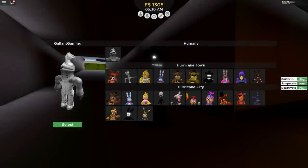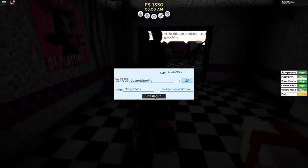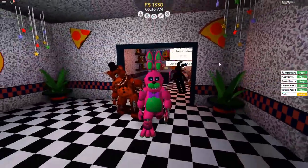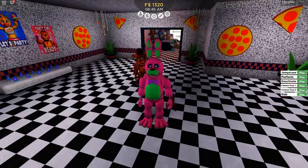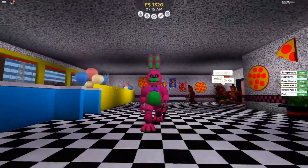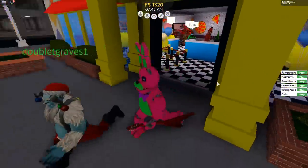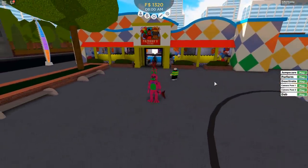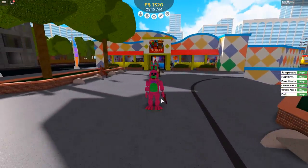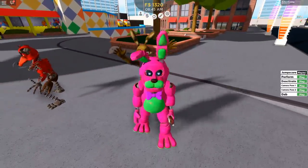Let's go ahead and go to Blacklight Bonnie now. Look how cool he looks! We did buy the dab of course — why not. There's the jump scare — the animations are so good, everything about this game is good. It's fantastic. Too bad I already made my top 10 list this year, or else this would have shot straight to the top. Literally one update and they've added so much to do. Blacklight Bonnie has a jump scare, a perform, a deactivate, camera pose one, camera pose two, and of course the dab.